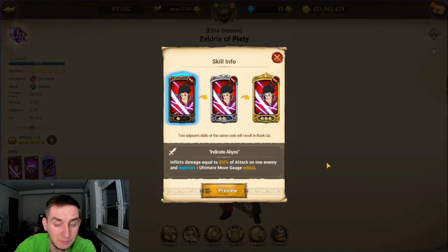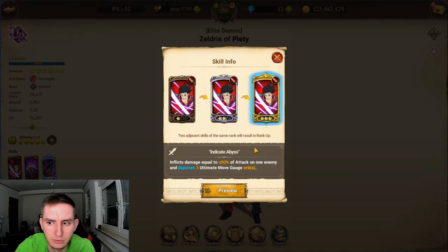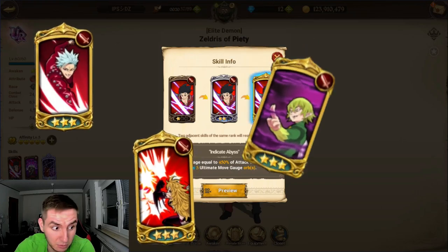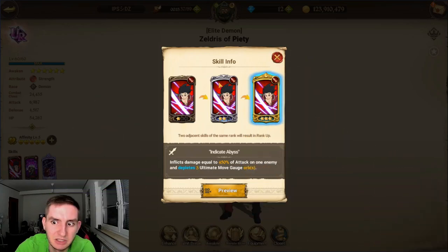His first skill is very common — 120% damage and depletes one Ultimate Gauge orb at base, 300% at rank 2 depleting one orb, and 450% at max depleting two orbs. This skill is shared with Red Baan, Green Derriere, Red Hellbram, and Green Merlin.